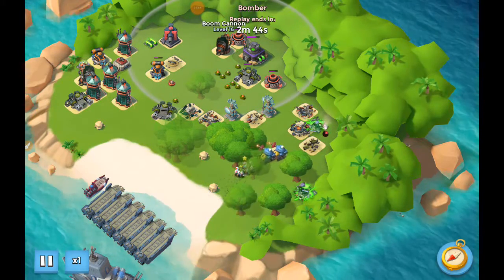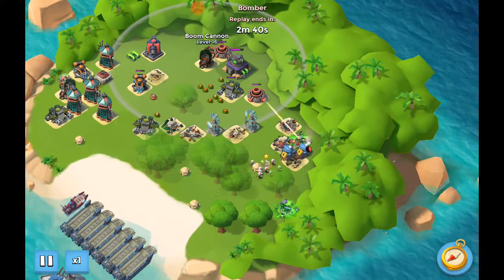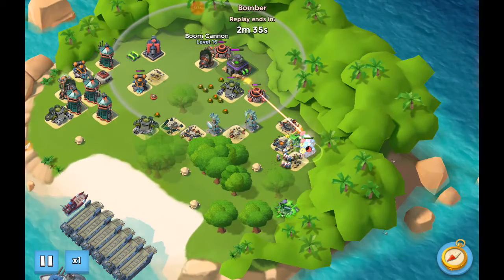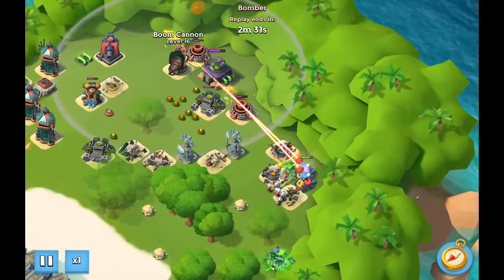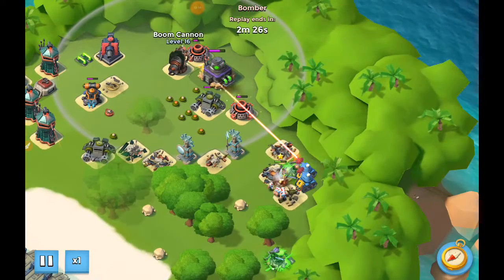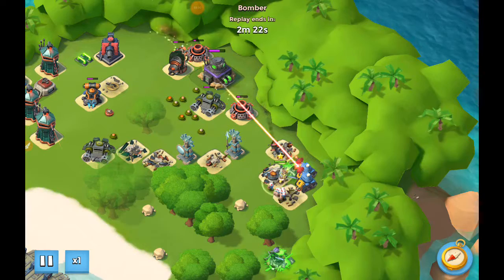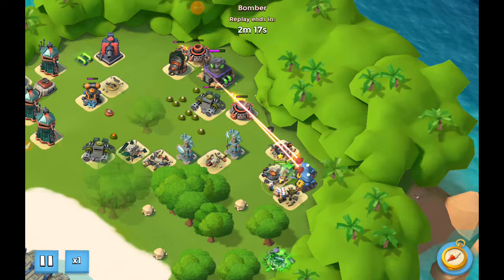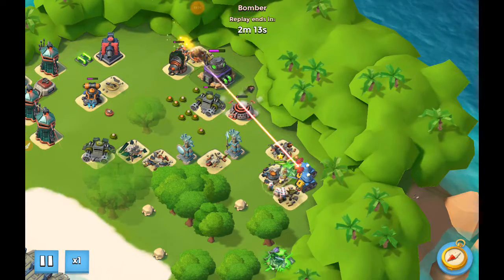But they can outrange things like boom cannons, doom cannons, and blasters because of that extra range on their beam. What I've been working on a lot this morning is basically — with these it's kind of like playing pool. You're working on angles. What you're trying to do is find an angle where you can be shooting at a primary target and then have something like the boom cannon, doom cannon, or blaster as a secondary target in the back.